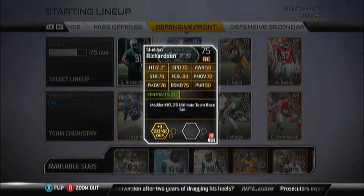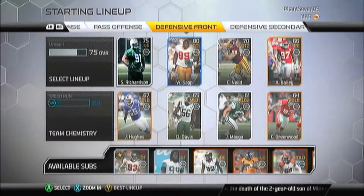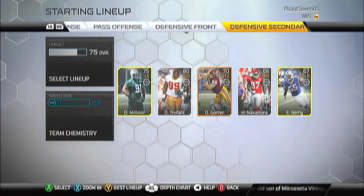We got Sheldon Richardson there. I've had that card in my reserves — I just decided to start him now because I've seen his block-in rating. I think he has the second highest block-in on the team besides Warren Sapp. His stats aren't all that great, but he's just there for now.